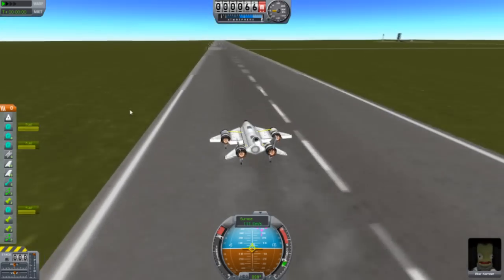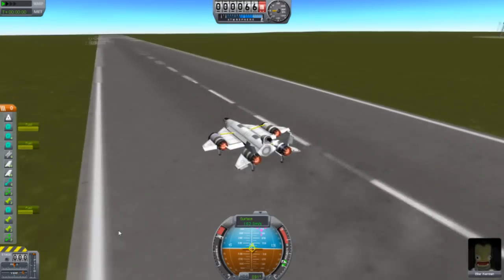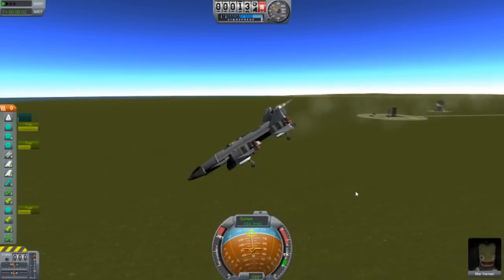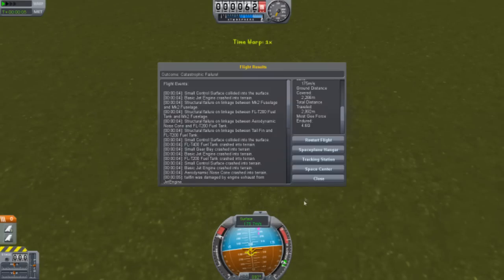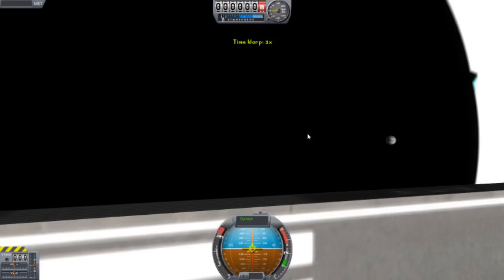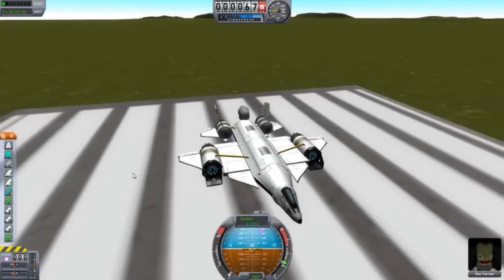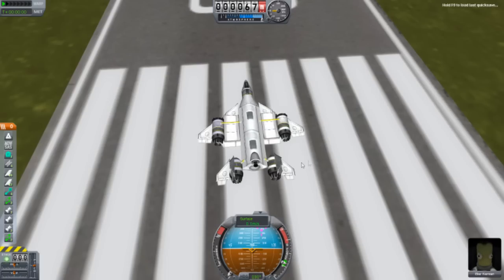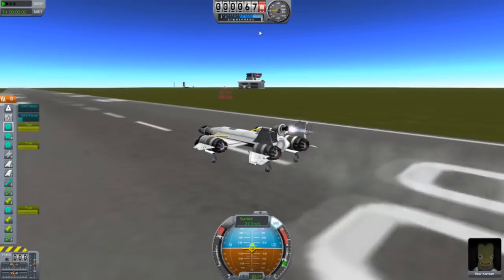Let's see if we can lift up now. Speed's good. Our lift rating's going to suck. We're going good — we're going bad. I have to hold down S. Do I even have SAS on this? No wonder why — there is no SAS. Now we do. Alright, so now we have an SAS. Throttle up.